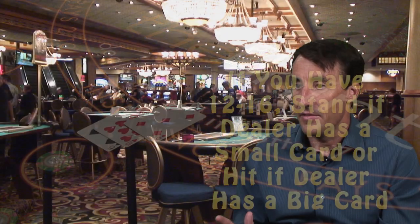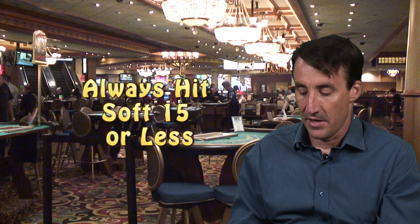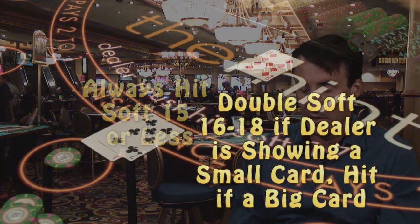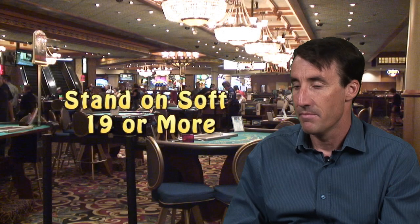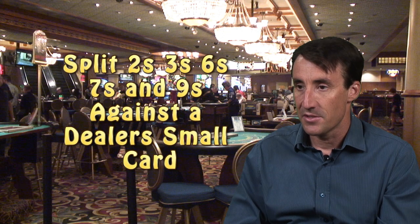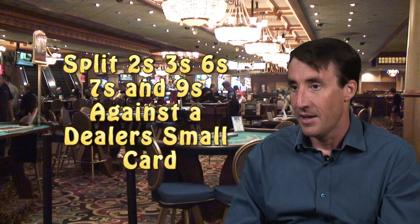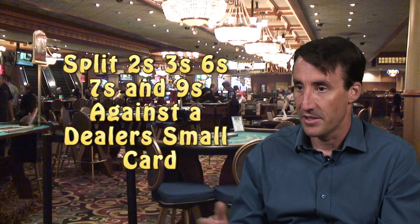Now let's talk about soft hands — those are hands where you have an ace. If you have a soft 15 or less, just always hit it. If you have a soft 16 to 18, double if the dealer is showing a small card, hit otherwise. If you have a soft 19 or more, then just stand. Now for splitting: if you have a pair of 2s, 3s, 6s, 7s, or 9s, split against the dealer's small card. If the dealer has a big card, then revert to the hard total strategy.